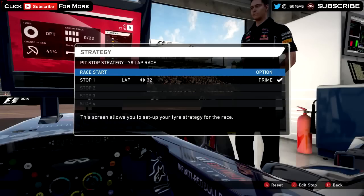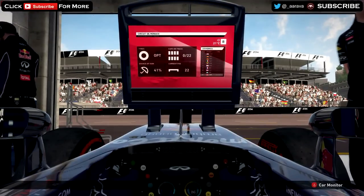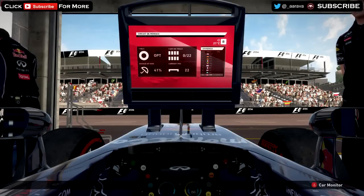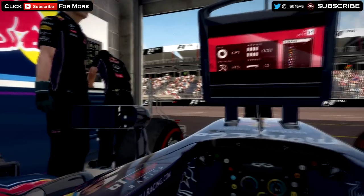Here we go for the strategy — it looks like it's going to be a one-stop, our engineers are telling us, but as you can see on the screen, there's a 41% chance of rain in the race as well, so it's definitely not going to be a one-stop. Revving up to the Monaco Grand Prix, the jewel in the Formula 1 calendar.